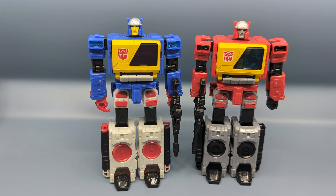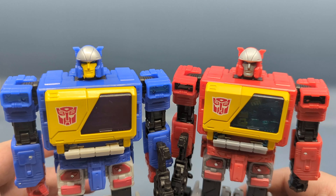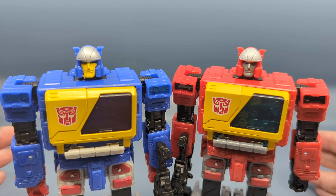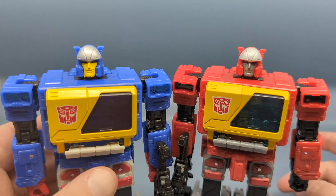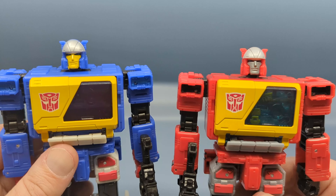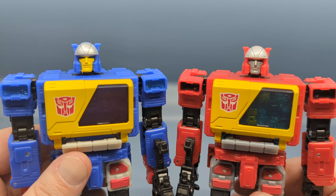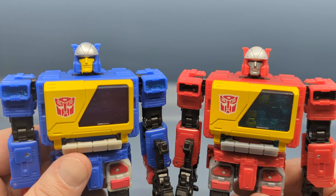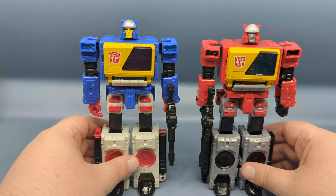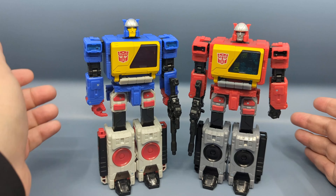The Kingdom box does feel a little more substantial than the Legacy Evolution boxes. Besides the colors, the big difference is that Twincast has a new face — the heads are the same but the faces are different. You might remember hearing there was a run of Shattered Glass Blasters that came with a slightly smiling, smirking face, whereas it was supposed to have the more stoic face that Blaster has.